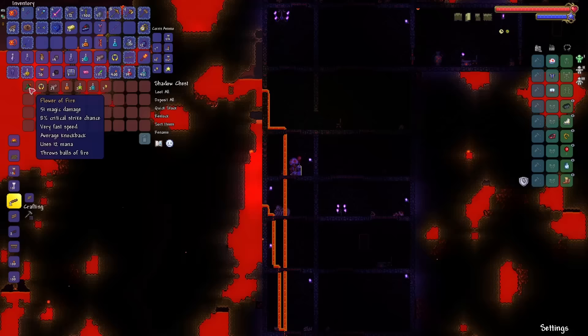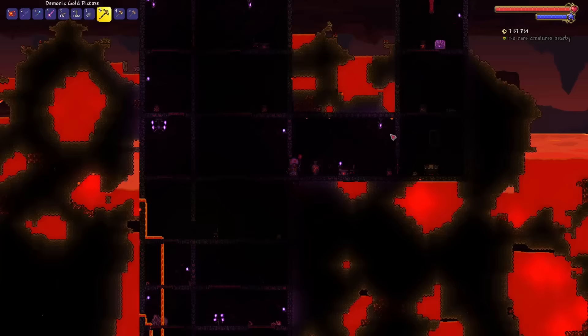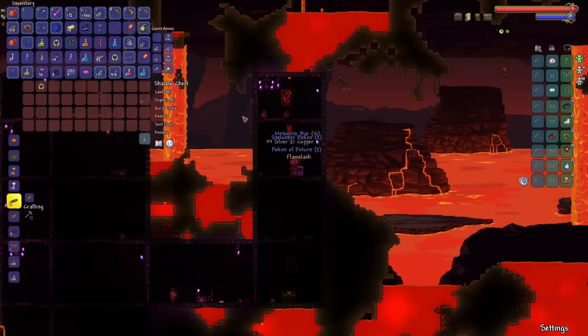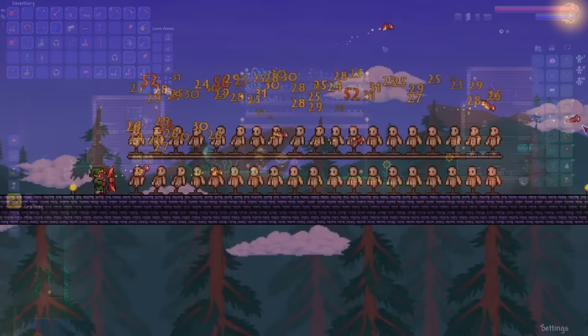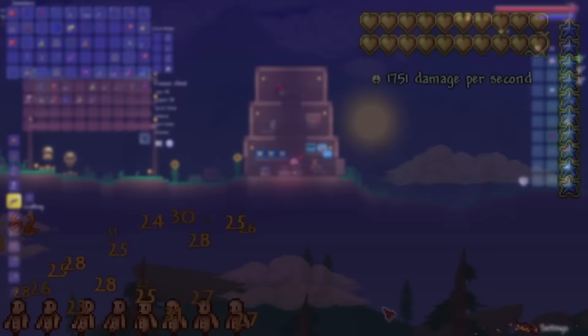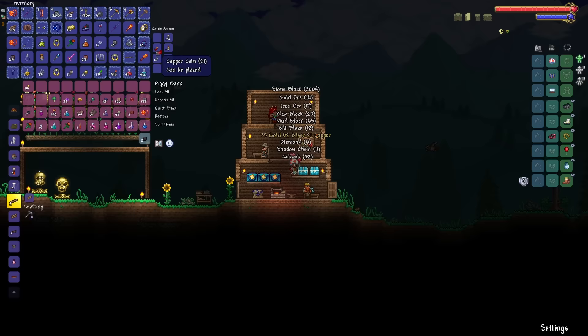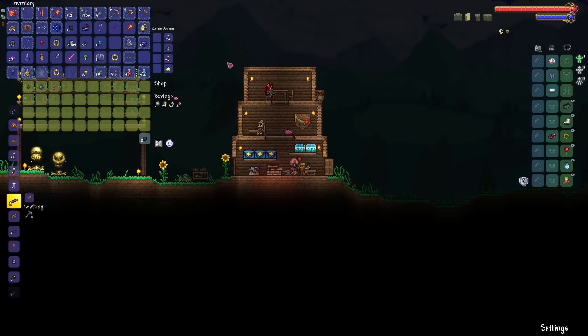Last but certainly not least, the Hellwing Bow — the weapon that ties everything together. It can and probably will be used in all three fights, but its main application is against the Destroyer, for one reason: infinite pierce. Most high-pierce weapons lose a certain percent of damage for each consecutive enemy they pierce, heavily reducing DPS against large amounts of targets. The Hellwing Bow just doesn't have that — and this is the real reason why the Destroyer fight is possible. Without any damage falloff, the Hellwing Bow could reach DPS counts completely unheard of in a pre-hard mode weapon. Despite having a base damage of only 22, with damage-boosting buffs and reforges, it will burn straight through the Destroyer's 30 defense.